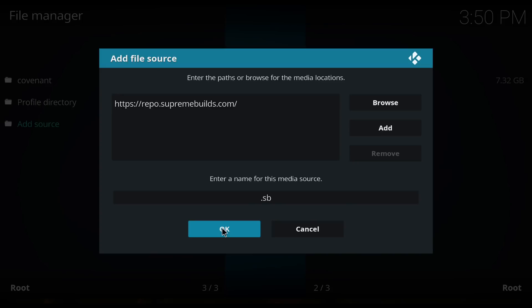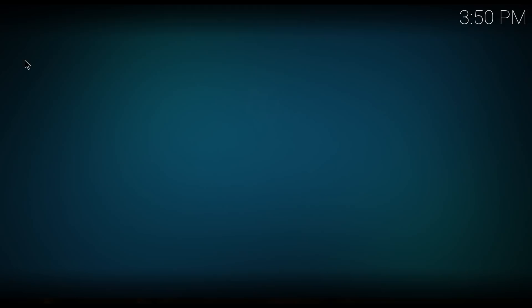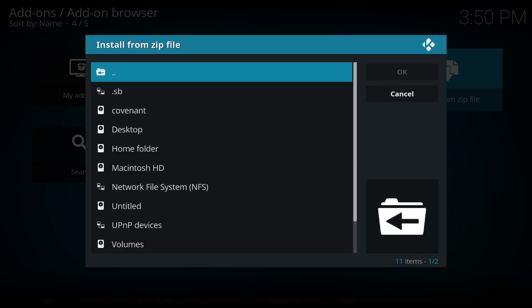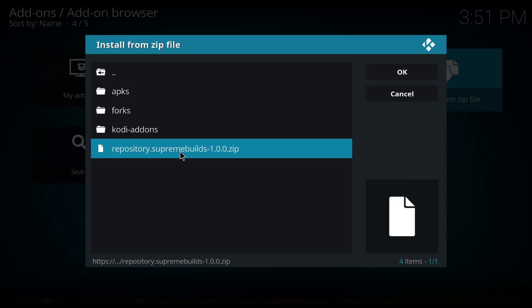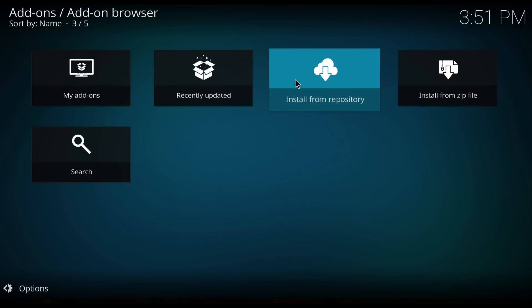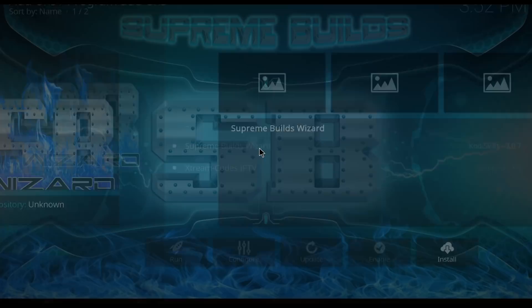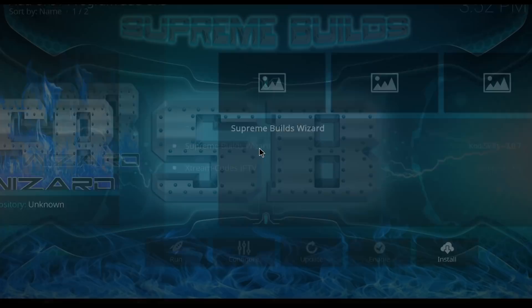We're going to back out. Go into add-ons. If you're in a build, go into system add-ons. Come on here and click the box. Now we're going to install from zip file. Click on it and come down here to the repository ZIP. Click on that and wait till you get a pop-up. Now we can install from repository. You want to look for Supreme Builds repository. Click there, click on program add-ons and get the Supreme Builds Wizard. Click install. There's your pop-up.